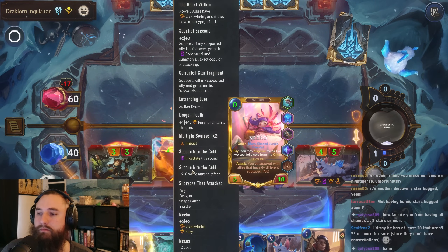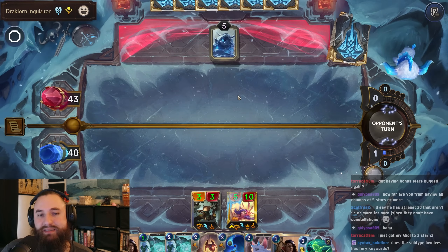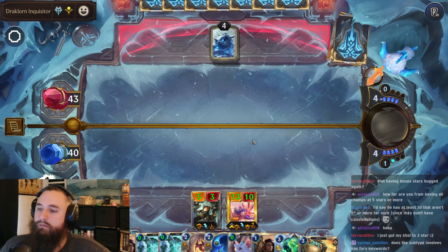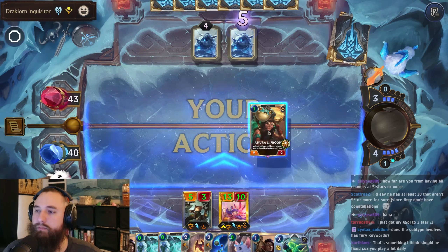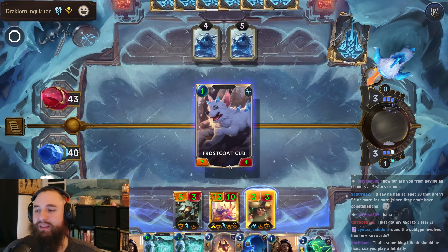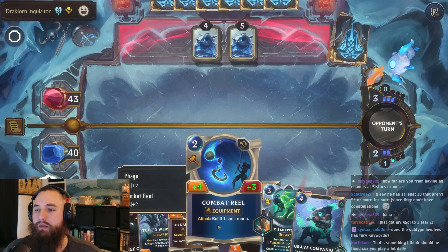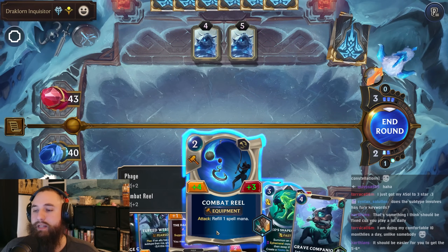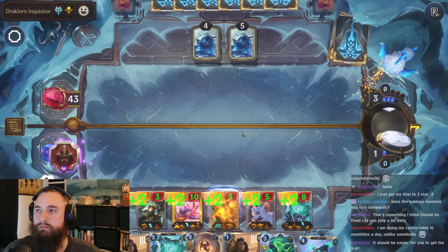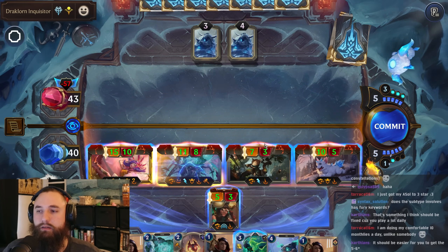Let's just attack, get some damage down. This is great to get on the board — give us cost reduction on all of our other units. We're kind of just waiting for them to play some things because we have these captures ready to go. We could give this to Niko, or we could give this to someone else and have Niko consume them to kind of lock in those stats. Let's do that right here. Good chance we get Frostbitten, which will be a little sad. We need to leave one — actually no, we're good.